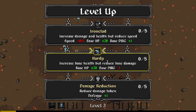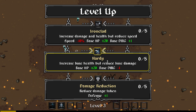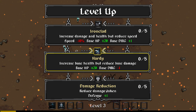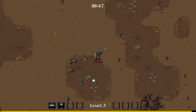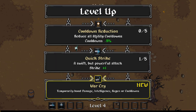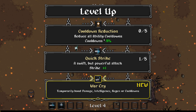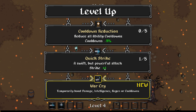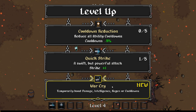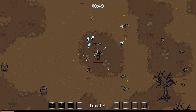Increased Damage and Health but Reduced Speed? Increased Base HP but Reduce Damage, and Reduce Damage Taken — I'm going to take the Damage Taken one and grab that. We're going to get a quick level up here. Reduce All Ability Cooldowns, new Quick Strike — Swift but Powerful Attack, Strike plus one. So that's our basic strike. Temporarily Boost Damage, Intelligence, Regen, or Cooldowns. This is another new attack here — I can see our fire rate has increased quite a lot.